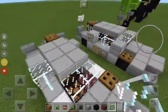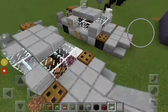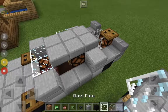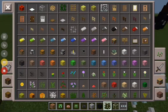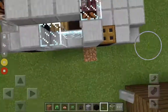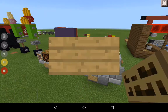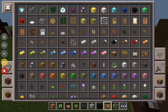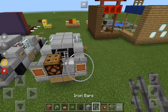Get another stone slab and do it on the other side too — same on the other side. Then take your buttons and place them on the front. Place your license plate right over here — doesn't really matter which one you use. Then grab your item frames and your iron bars, and boom, boom, boom, boom.